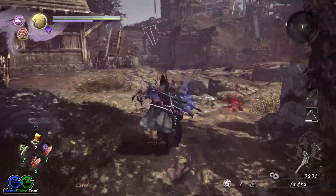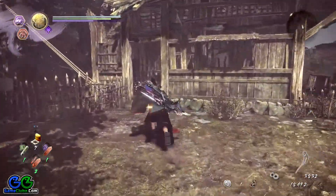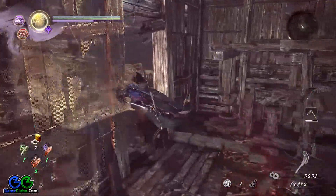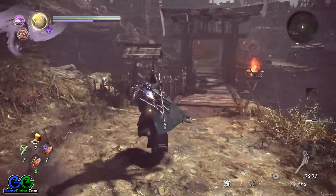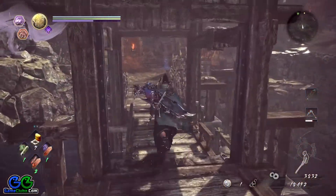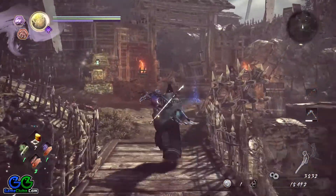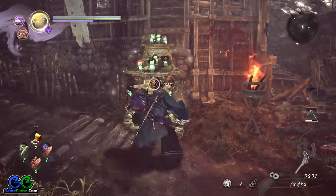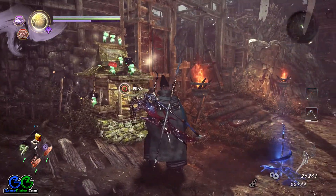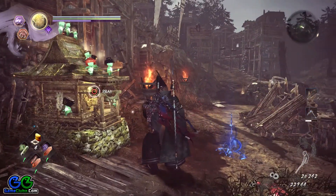Now continue towards your objective. You will have to go through this house, then use this switch to stop the water flow. Here is the second shrine.